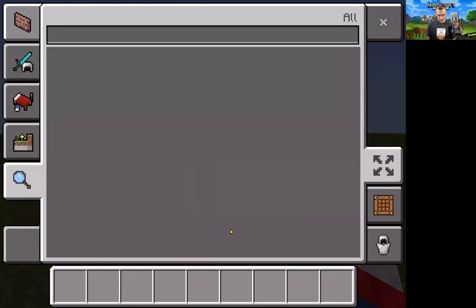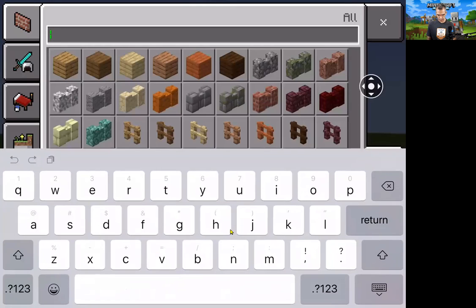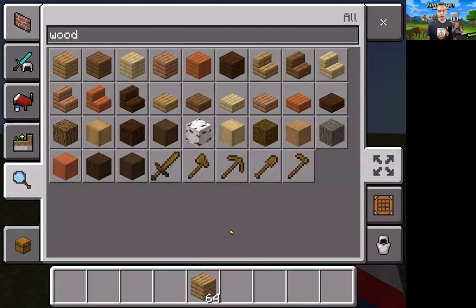If you go to the far left and click on the search tab, you can actually search for anything. So if I search for wood, it pulls up everything made of wood, and then I can touch any of my spots and it'll put it there. Don't worry about the number 64 — in creative mode it says 64, but it means you have unlimited.